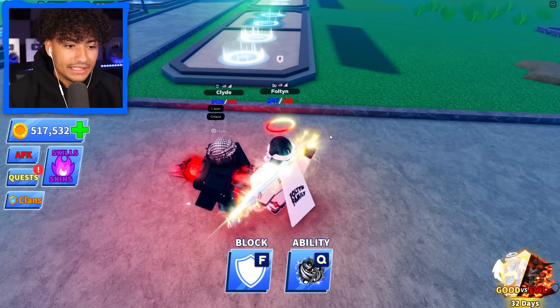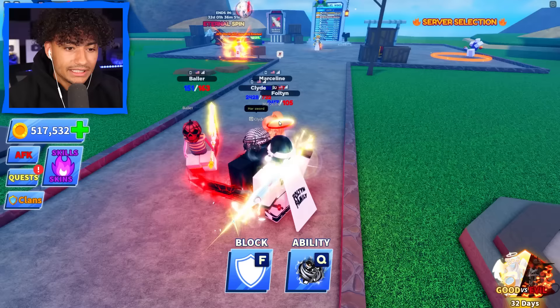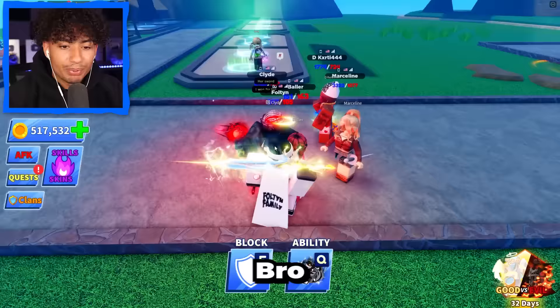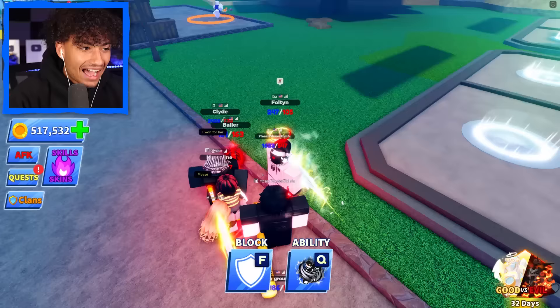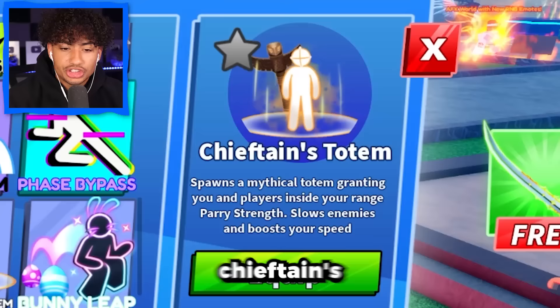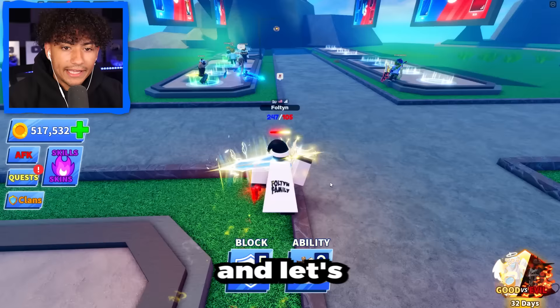He said 'I won.' He said 'her sword' — bro, I'm not buying you a sword. He won for her? Bro's trying to riz up a girl on Blade Ball. I'm just gonna say LOL. Okay, let's go back to our new ability, Chieftain's Totem — equip, and let's go into 2v2s. Maybe this ability is better for 2v2s.